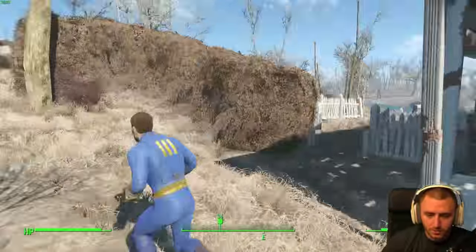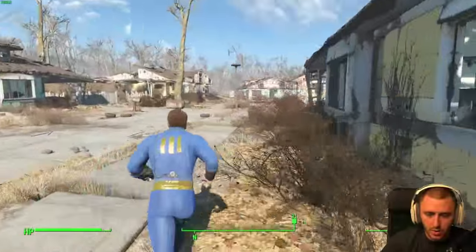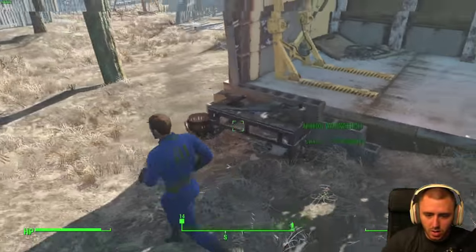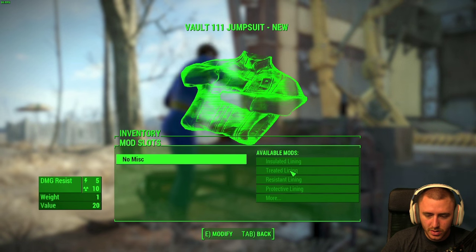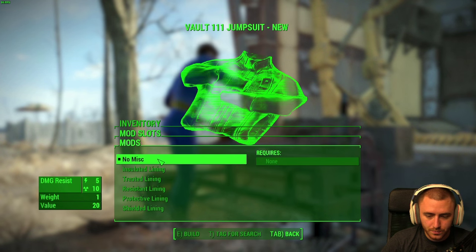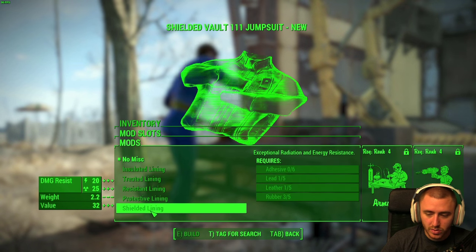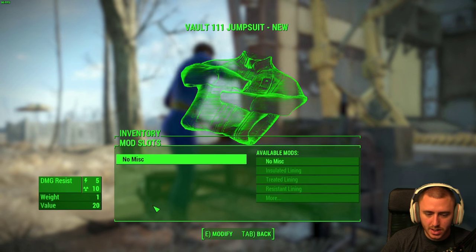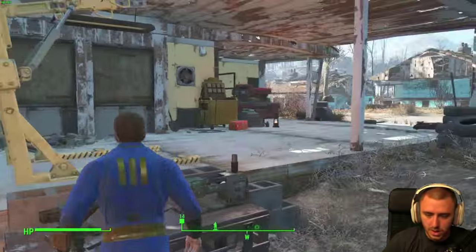We've been exploring. Now we've got to find Codsworth. Are you here, my friend? This armor workbench — insulated lining, treated lining, resistant protective lining, and more. Boom, damn, look at that — it goes from 510 to 2025 with shielded lining! We need rank 4 armor and rank 4 science. There is so much you can do in this game. Holy shit, it's absolutely amazing.